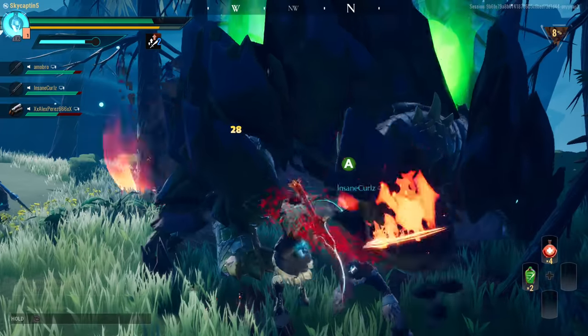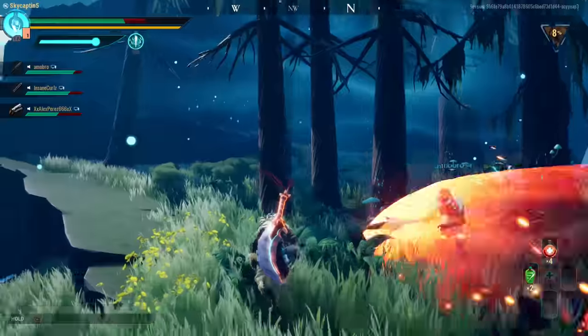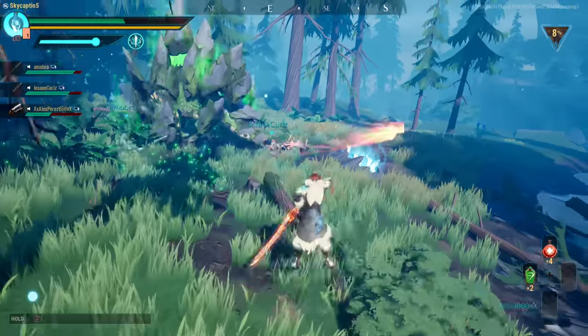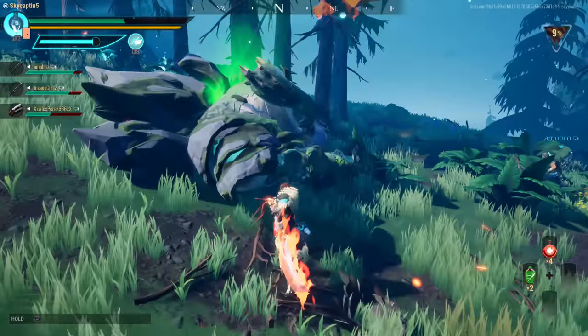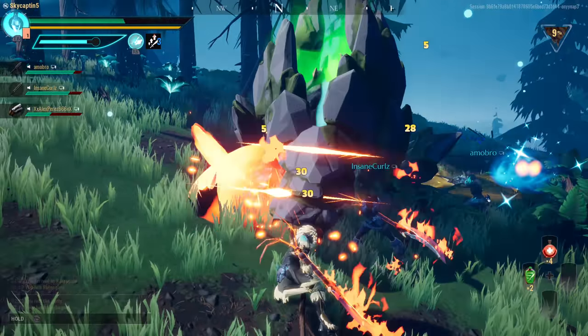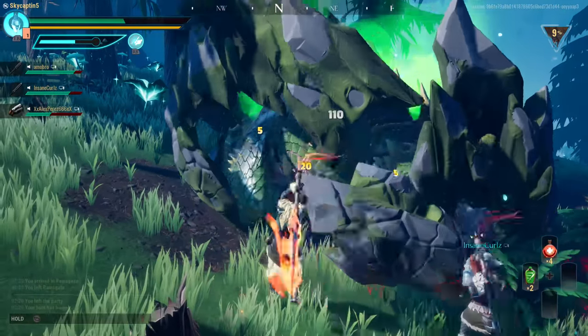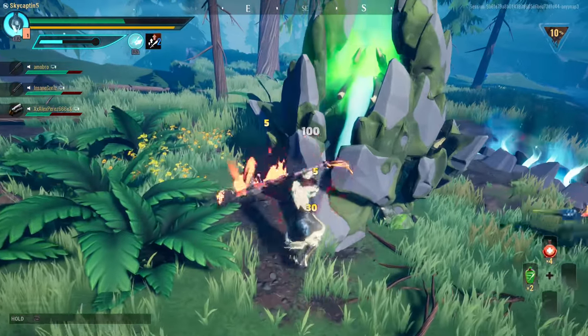Then you build up an ultimate meter, which I'm kind of doing — you can see that's that blue thing right below my health. Now we're going to unleash that and go into a bit of a more intense rage where we can deal more damage. That's the point of it. So it's really just kind of sitting here slamming and mashing the buttons to kill these things.